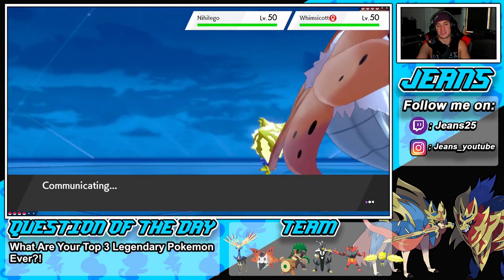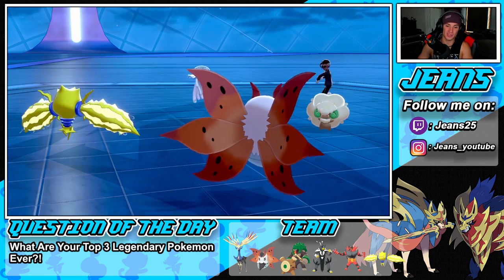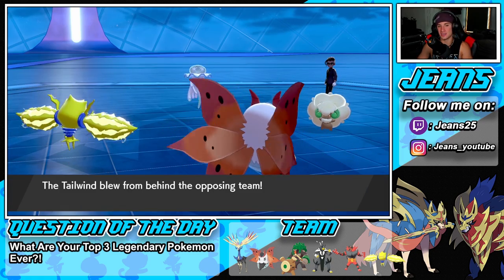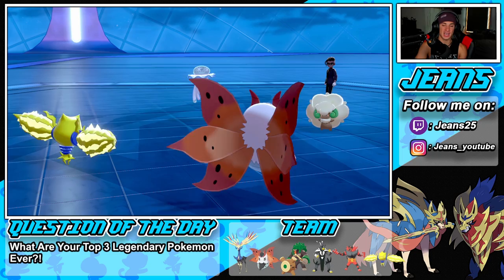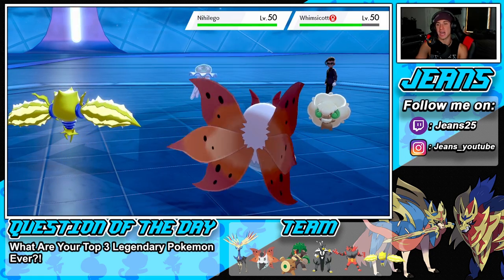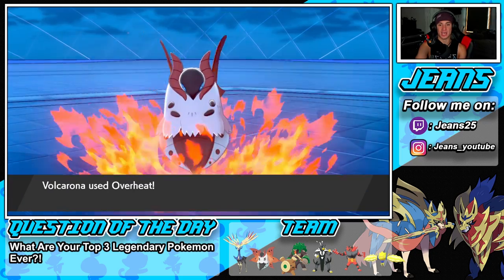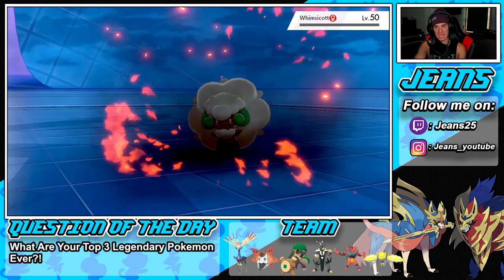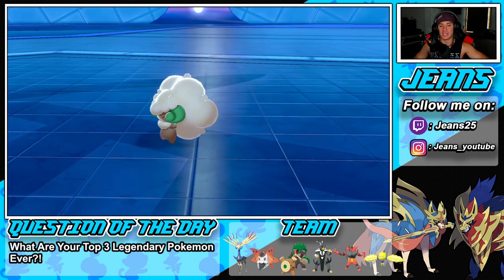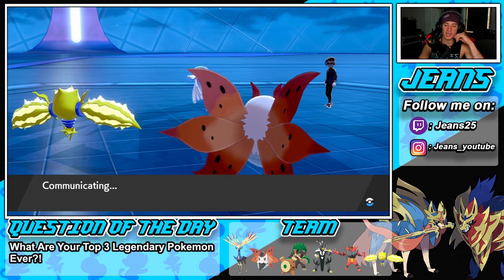He goes for Tailwind — I'm with that turn all day. Overheat gets rid of Wimpod — Wimpod just got off a Tailwind which is totally fine. Now I can start Rage Powdering and getting speed control. We take off the Focus Sash if it had one. I thought he'd go for Tailwind into Meteor Beam, but Overheat pops out and Wimpod is gone! We end up getting drops on special attack which I'm fine with since I can just Rage Powder now.